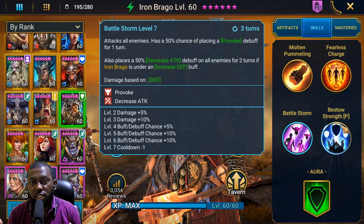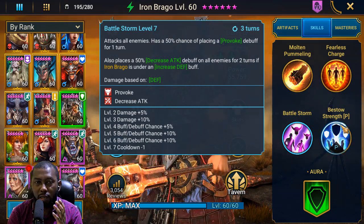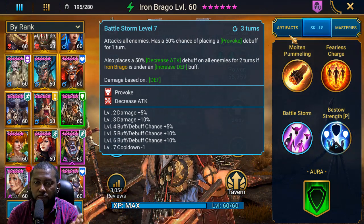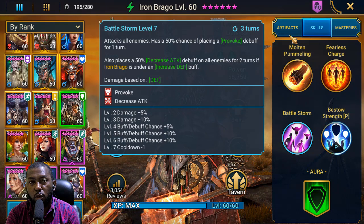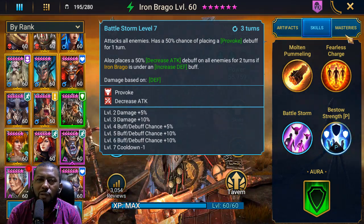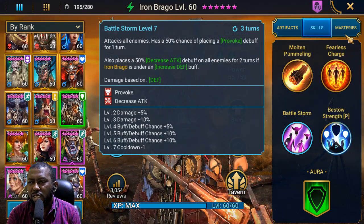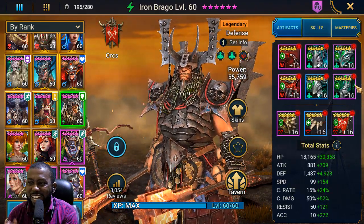You might want crit rate and crit damage on this champion, but putting those on him means you will lose out on defense. I wanted him to have the highest amount of defense possible, which means sacrificing crit rate and crit damage — so he will not do damage in the traditional sense. Let me stop hyping it up and show you the artifacts.